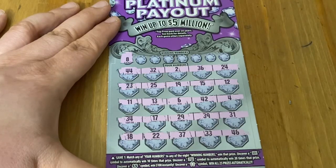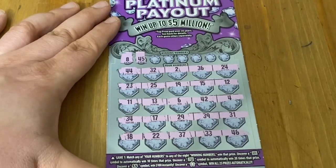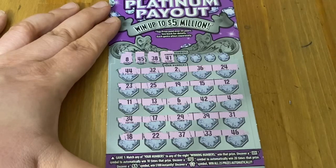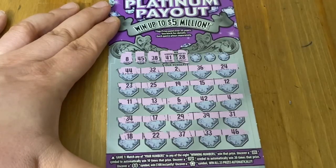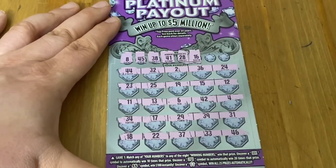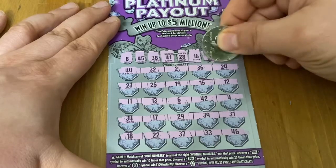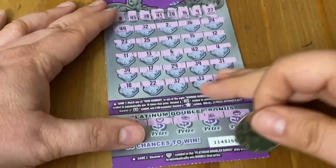First up is the number 8 — no match. 45 — got a 44 right on top, taunting me. 38 — got 37 and 39. 41 — no use. 28 — nope. 16 — got 15 and 17, but not 16. Number 9 — nope. Last chance is 27, and I'm not seeing a match. Doesn't look like a win on ticket 3. Let's try our luck on ticket 4.